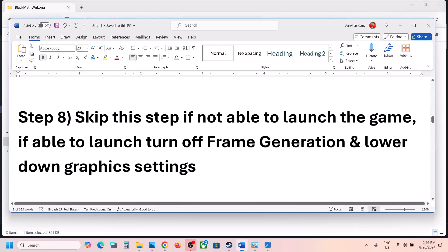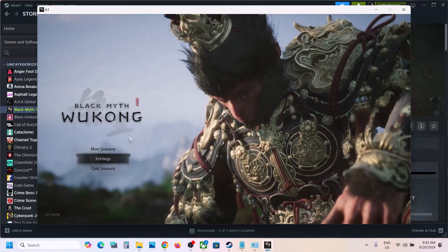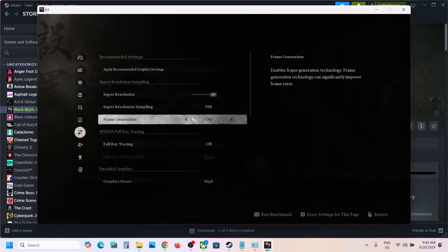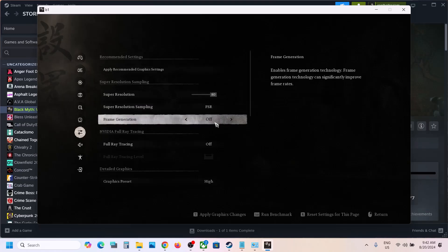You can skip this step if you're not able to launch the game. If you are able to launch the game, then turn off Frame Generation. Go to Settings, then Graphics. If Frame Generation is on, turn it off. Even if you're using DLSS, turn that off as well. Turn off Frame Generation and check.